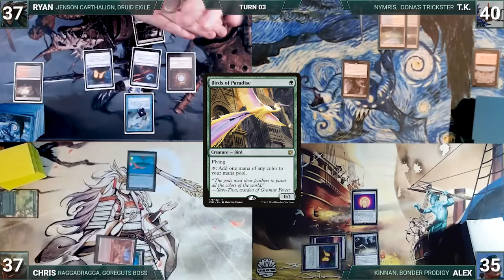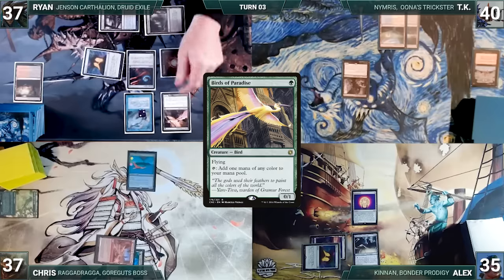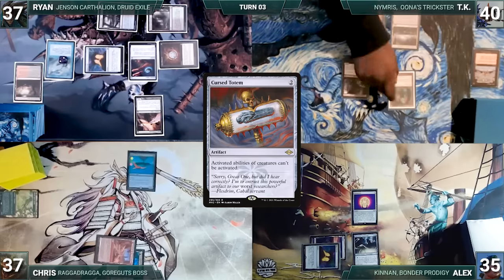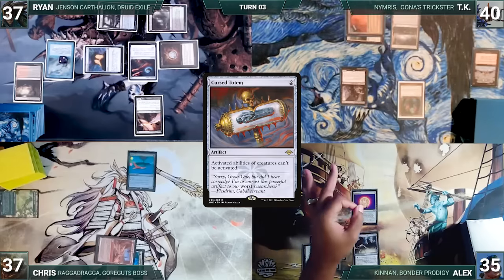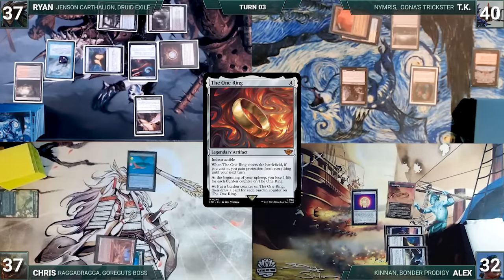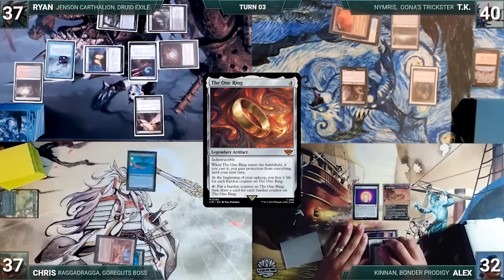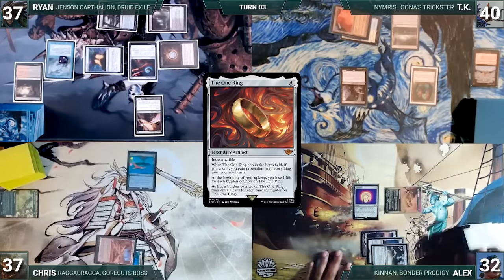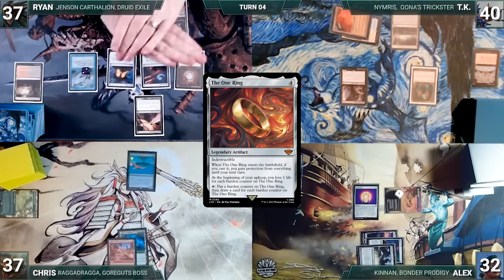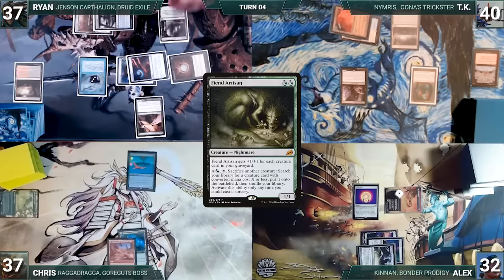Ryan wins his Mana Crypt flip, pays to keep Remora, draws and plays Verdant Catacombs, and casts a Birds of Paradise, then sends the turn to TK. TK draws and plays City of Traitors, casts Cursed Totem — Remora triggers and Ryan draws — then passes to Alex. Alex loses his Mana Crypt roll and takes 3 damage, draws and casts the One Ring. Remora triggers and Ryan draws. Ring enters, Alex gains protection from everything until his next turn, activates the One Ring adding a counter and drawing a card, then gives the turn to Chris. Chris draws, takes no actions, and passes.